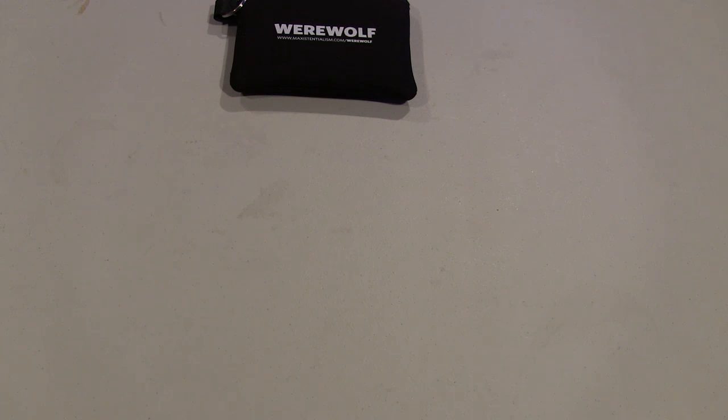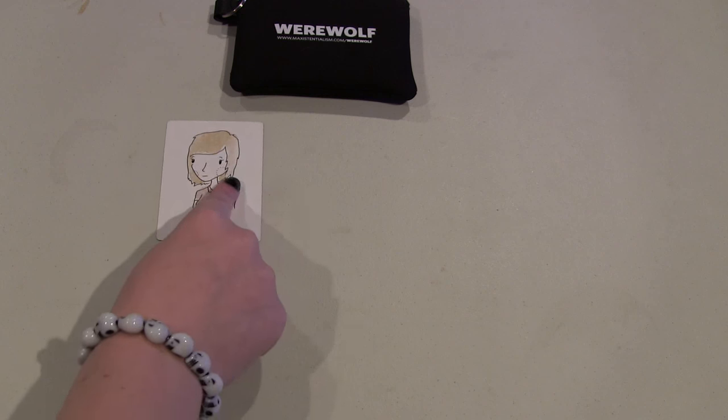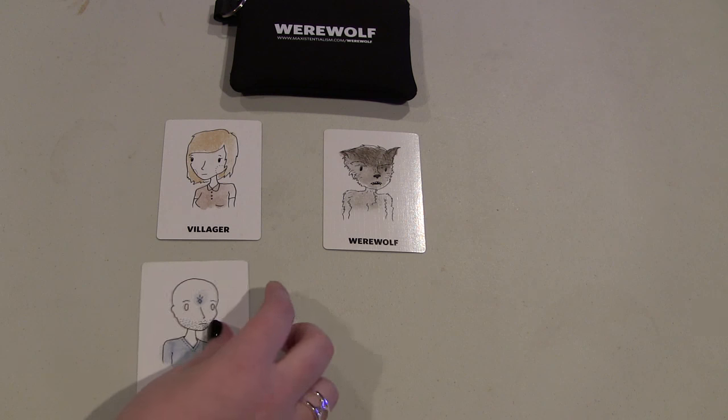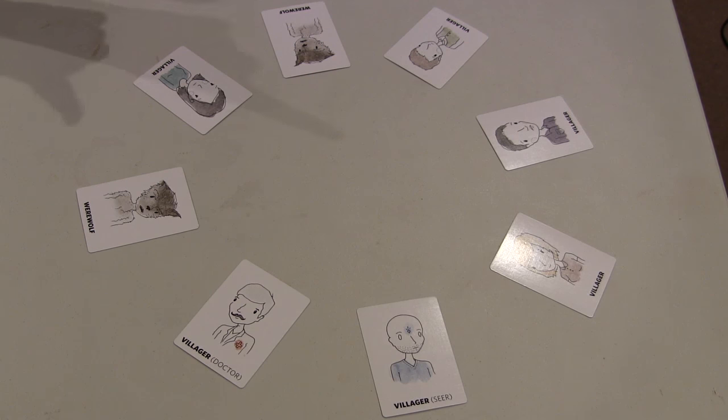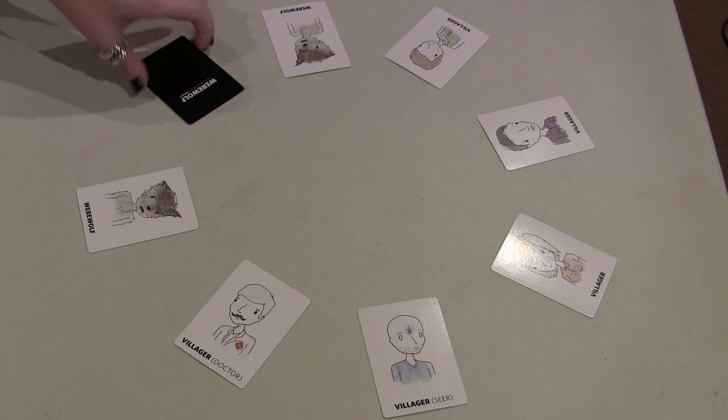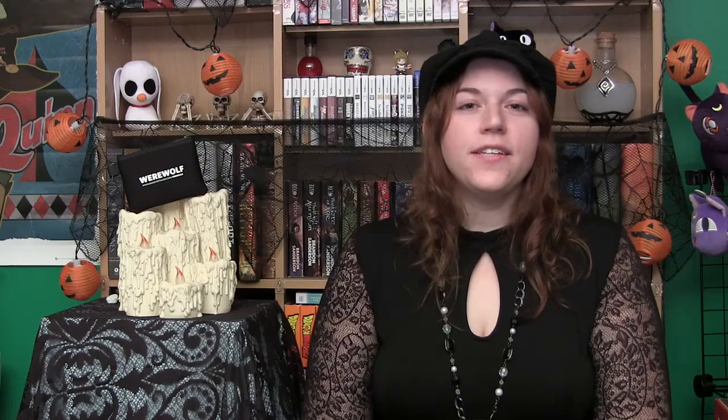Though different versions of the game have their own twists on the format, the typical game of Werewolf has four different roles: Villager, Werewolf, Seer, and Doctor. The game plays out in a series of days and nights. Each night, the villagers all close their eyes while the werewolves silently choose one player to kill, then the doctor silently chooses one player to save. During the day, players find out which villager was killed the night before, and then they hold a discussion trying to determine who is the werewolf. At the end, they hold a vote, and one player is put to death.